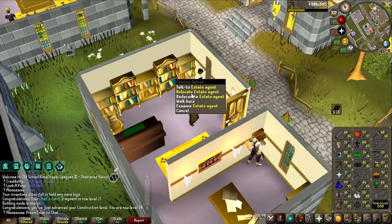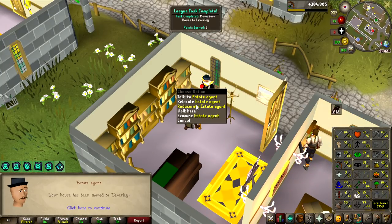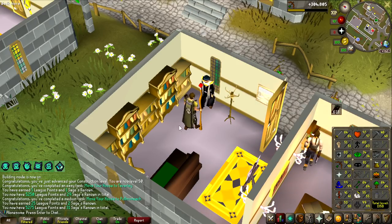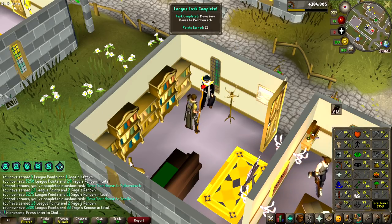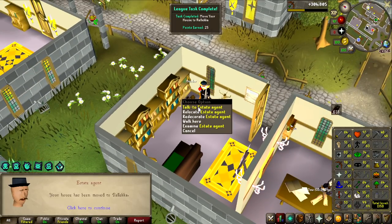50 Construction, which is basically all I need, is to get most of the points out of this skill at least in the early stages, because you just have to move your house to different locations — Taverly, Poh, Pollnivneach is another one, that should be another task — 25 points — and I think there is another one for Yanille as well. Yes, and apparently one for Alkharid as well, so that was four tasks by literally just moving my house.